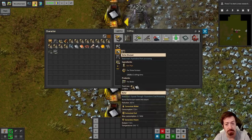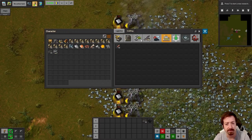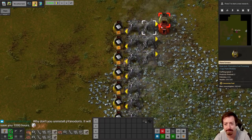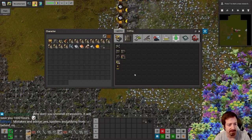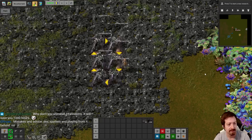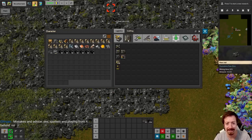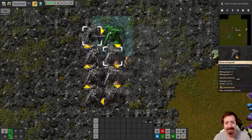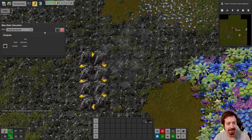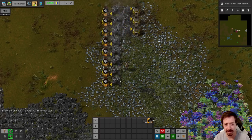We can do steam engines and boilers — that's a thing. I just realized I can't make electric mining drills, so I shouldn't do that yet. I probably need a few more drills for coal. How much coal actually is that? Sixteen a second — holy cow, that's a lot. How much is in this patch? Seven million? Okay, that should last me a little bit. It'll probably not last as long as you'd think, but I don't think we'll run out in a couple of hours.